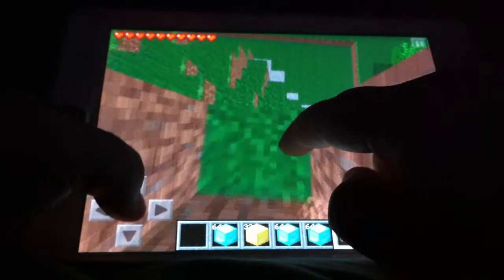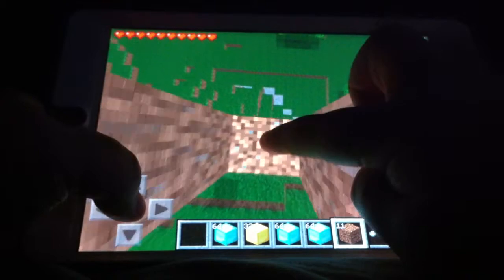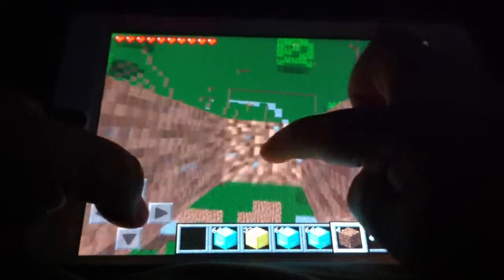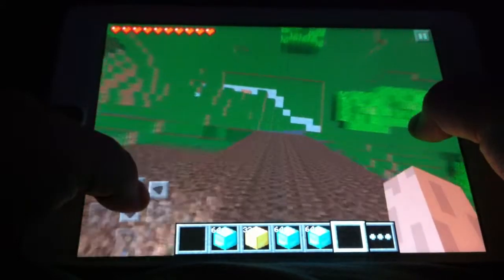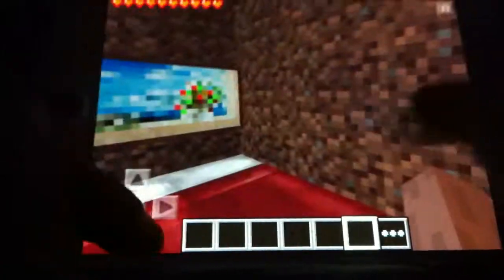What you'll need to do is go somewhere that you can fall to your death. You can see that I have diamond and gold in my inventory. Then I'm just going to fall off and fall to my death. I'm going to hit respawn and I'll respawn in my dirt house, which is horrible.